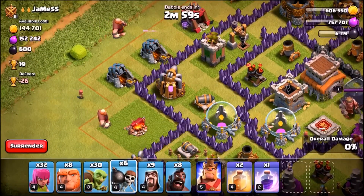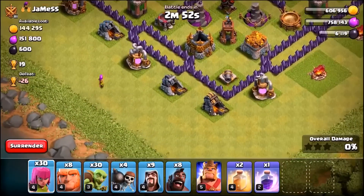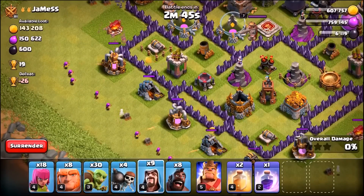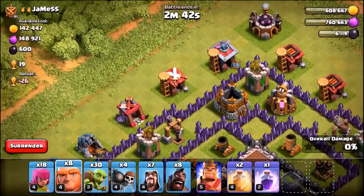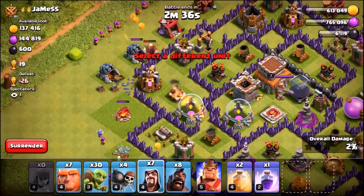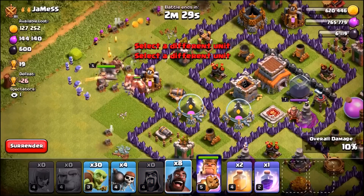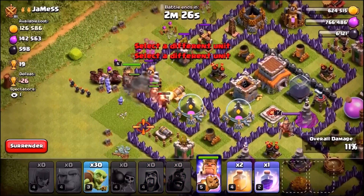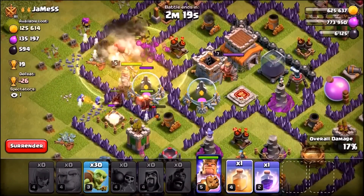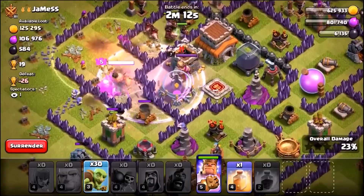Let's use two giants to distract and drop in a couple of wall breakers to get through those walls, then a couple of archers to pick up buildings and make a funnel. Going with two wizards as well, doing the same on the other side - drop in a giant to distract. Now we're ready for a full scale attack. There go the giants, the wizards, and hog riders going in just behind. We drop in those wall breakers and use our first heal spell to keep the hog riders alive. We already hit a giant big bomb and that took out every single one of my wizards.